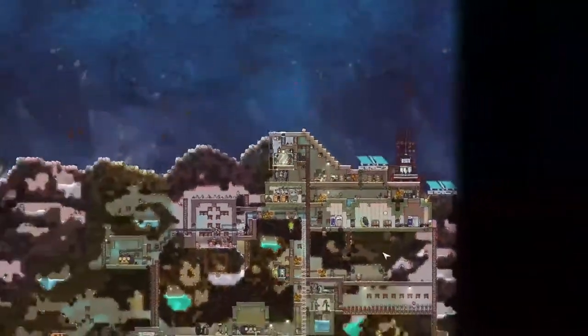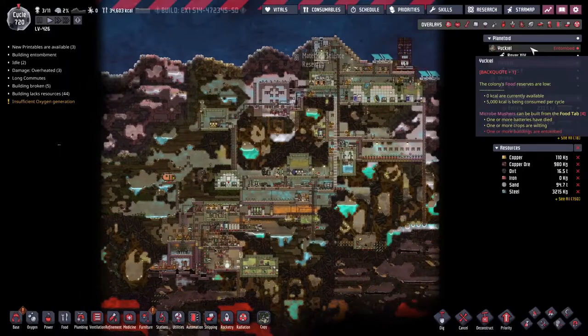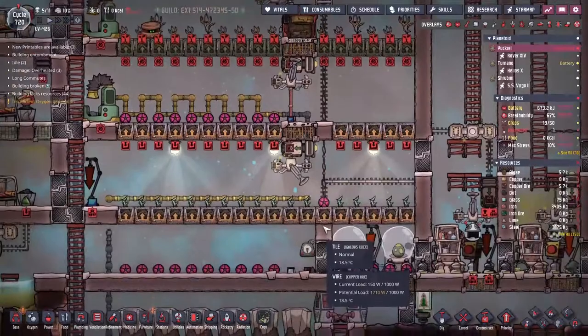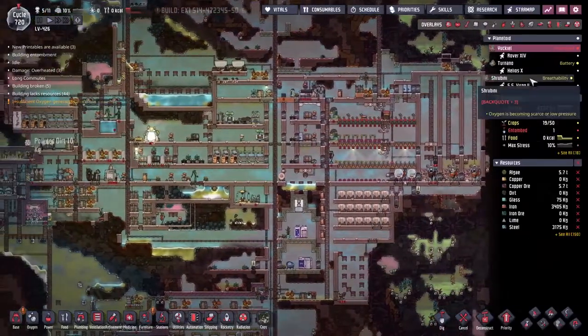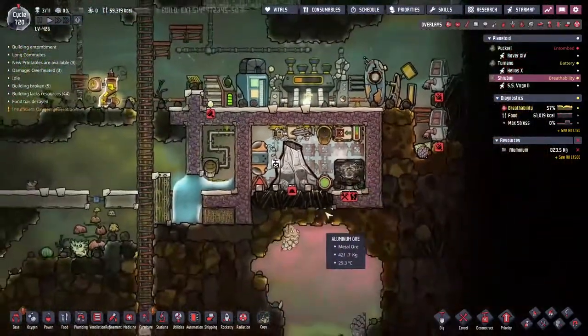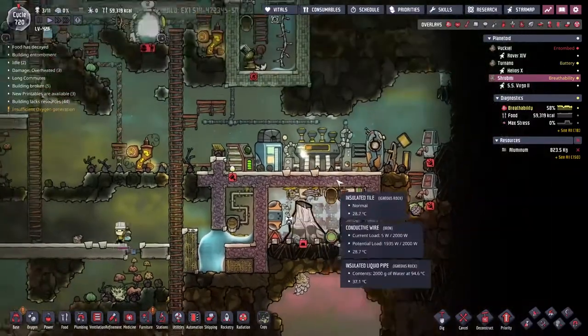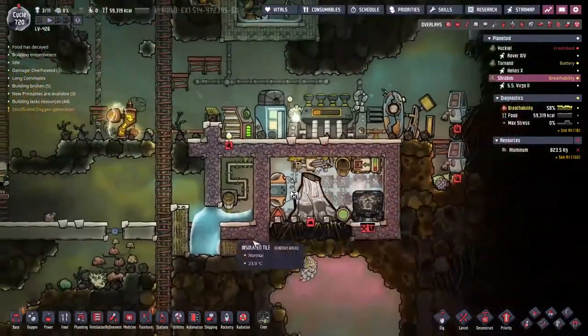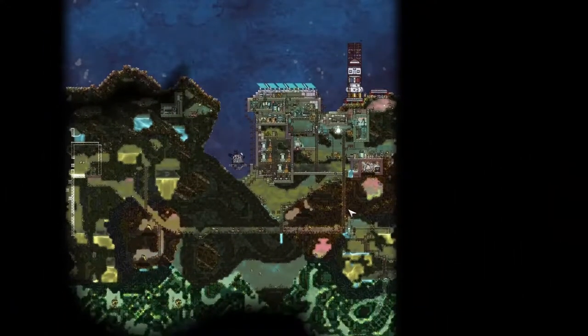With that I'm going to say thank you very much for joining me for this adventure, ladies and gentlemen. I'll see you guys next time — we're going to go and sort out the growing food issue on Taranu, and perhaps try and send these guys some steel so we can fix the thermal aqua tuner and get our aluminium volcano up and running. It seems to be doing its thing but it's just not cooling down enough because there's no circulation going on. I'll see you then — bye!